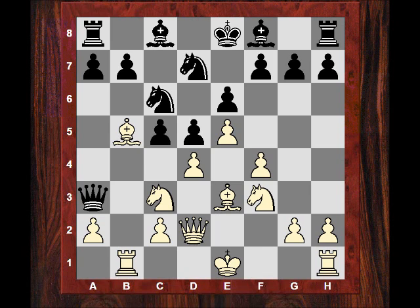Bb5 — a new move. Other things have been tried: I think Coulson played the black side of this gambit and won with black after Be2. Rook b3 has been tried, Nb5 has been tried. But Bb5 is a new one.